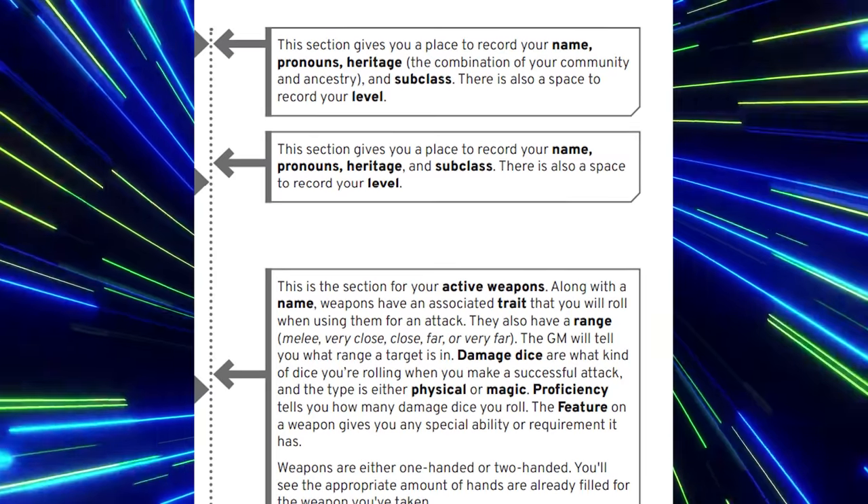All around, these pre-made character sheets are pretty good, except this one has a small graphical error where the text is repeated across two boxes. F-tier product — literal, unusable garbage.